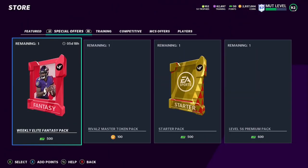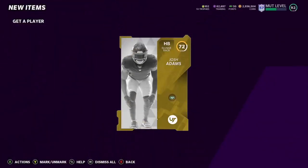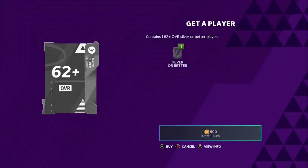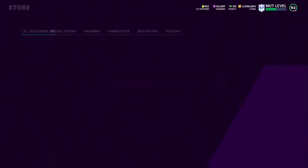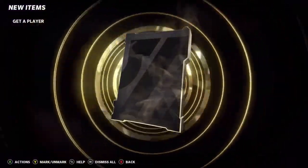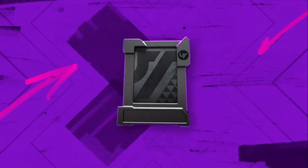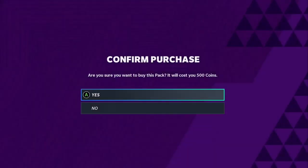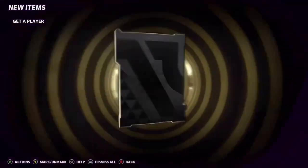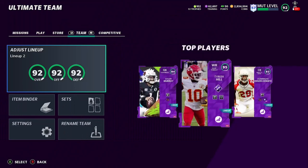I'm going to pull a couple more packs right now to show you exactly what you want to be doing. Let's pull five of these and see if we can hit on anything. We got a gold right there — perfect, golds are always needed for the method we're doing today. We pull a silver dolphin silver, not great. Let's pull three more — another gold, Raiders, that could be something. Theme teams are huge right now. We pull a 69 Broncos — some of these theme team cards go for absolutely ridiculous amounts.